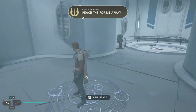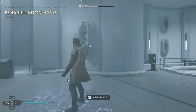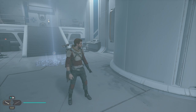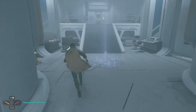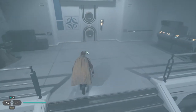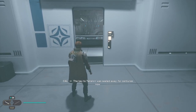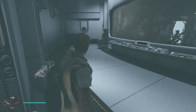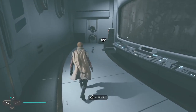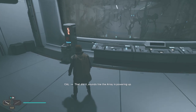Hey guys, welcome back to Star Wars Jedi Survivor. My name is Twitchy, playing the role of Cal Kestis, and we have made our way into the Forest Array - it's a big old tower in the middle of the forest. We're doing this because a broken droid we found underneath our mate's house asked us to go do a thing for it. Tantalor is like a Jedi temple, made by an old Jedi knight, sealed away during the fall of the Republic.